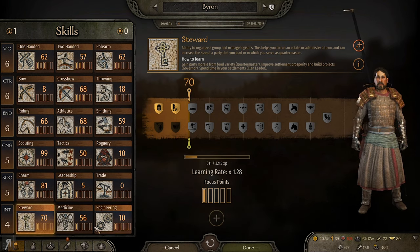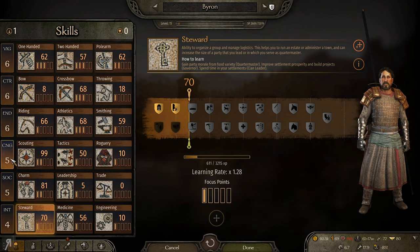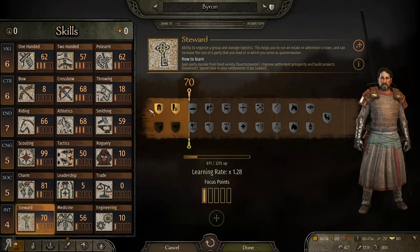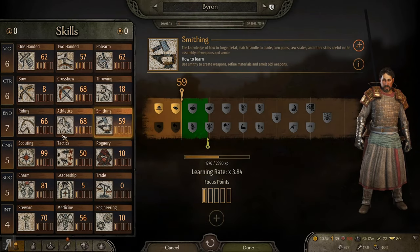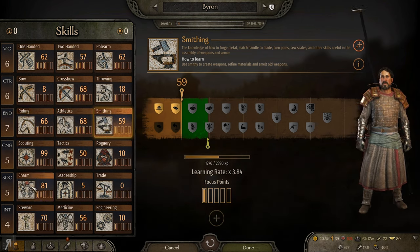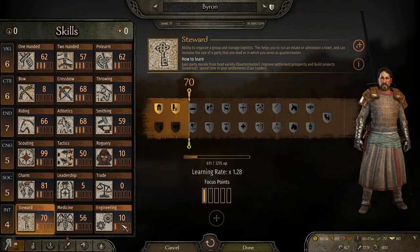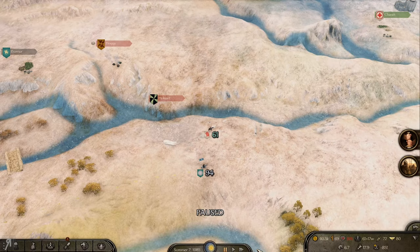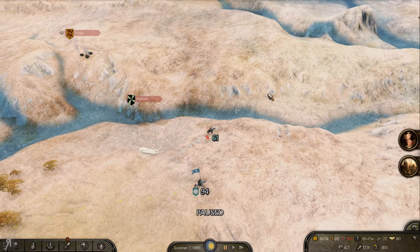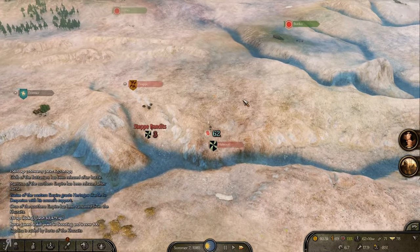Steward skill is also having some issues. It's very difficult to decide where to spend attribute points. I'm going to spend it in Endurance for now because I have three skills I want to level up in that tree rather than just one or two in Social or Cunning. I have all three in Intelligence but Engineering is kind of useless right now as it's still not fully implemented in the current version.